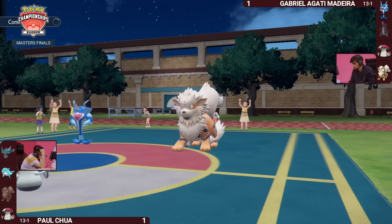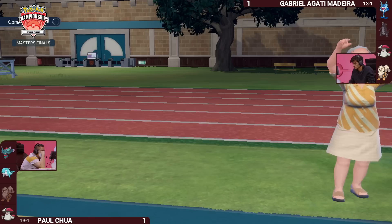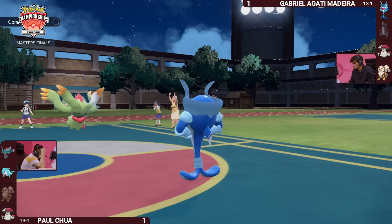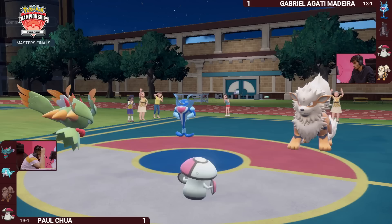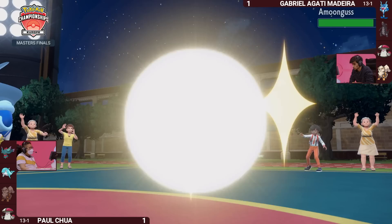Gabriella might want to try to go for it again, but Palafin is sitting quite vulnerable in the face of Fluttermane that could wake up this turn. The guaranteed turn of sleep has already happened, so Paul is now hoping Fluttermane wakes up and gets big damage with Shadow Ball. You also have to contend with Gabriella having both Palafin and Arcanine applying pressure to the opposing Amoongus. But in this turn, Arcanine retreats.